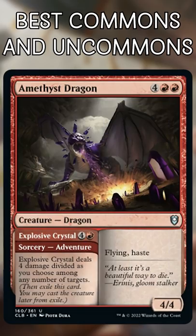Amethyst Dragon. These Adventure Dragons are strong, but this one comes with a straight-up removal spell that will pick off all the small utility creatures and evasive fliers in this format.